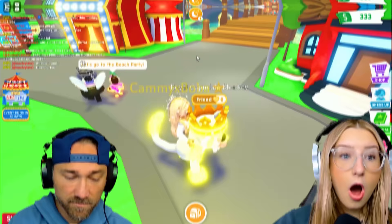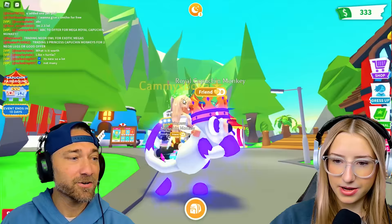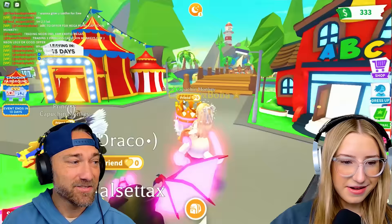I'm going to say Neon. Someone has a Mega - oh my goodness. They have a Mega Princess Capuchin Monkey. I need it, that is so cute. The Princess one's adorable, look at that thing. Oh, I actually need that right now. So I put up the Neon Royal Capuchin Monkey and I got offered a Mega Dragon - no way, except that.